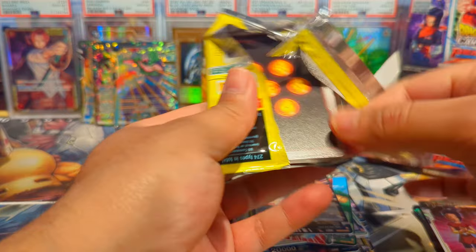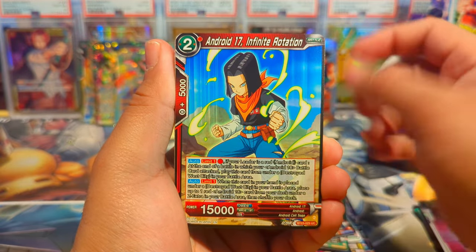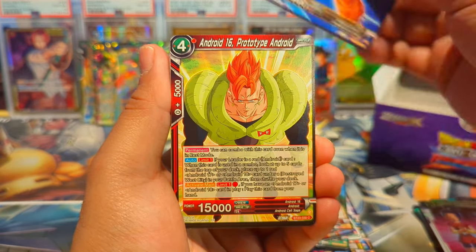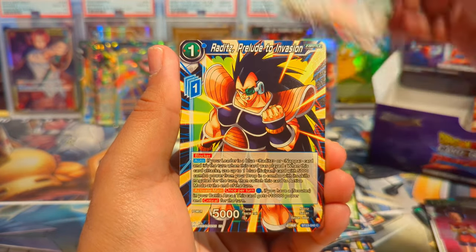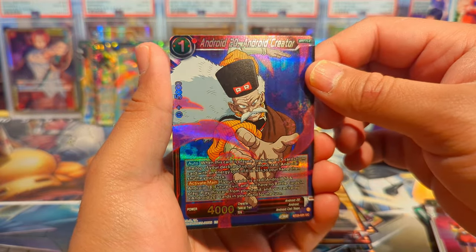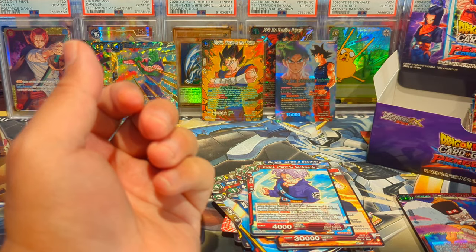Next pack — we have Nappa, Android 17, Krillin, 16, Bulma, Gohan, Raditz, Garlic Jr., Android 20, Android Creator, and Trunks Powerful Sentiments as our regular rare.